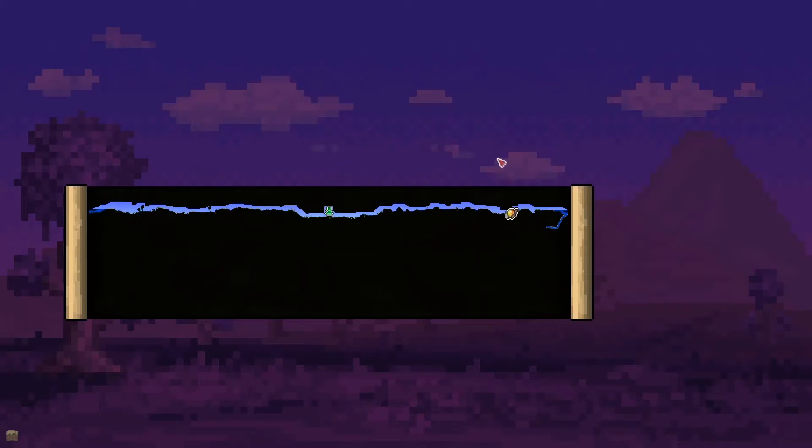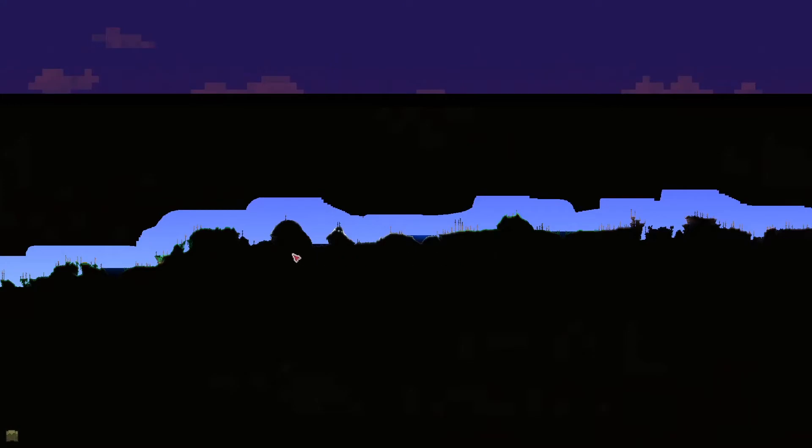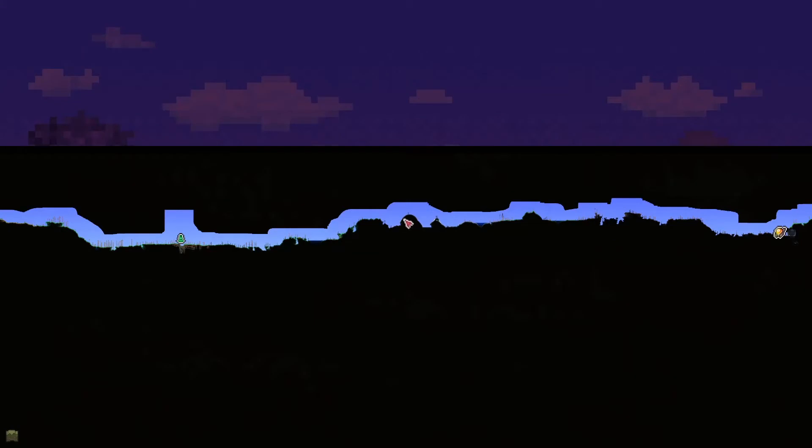I do want to make a mountain-y area — this is a medium world. I might make a mountain-y area between the snow biome and the corruption. Or actually, I might just make part of the snow biome, like how this hill up here goes taller than a lot of it. I can just make that go higher up and then have it be like a mountain going down over there.